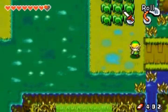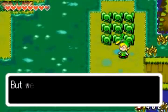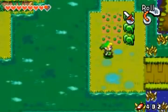Gotta come here. We'll be told that this is the Castor Wilds — kind of a jungly swamp place. Haven't seen that in a long time in a Zelda game.